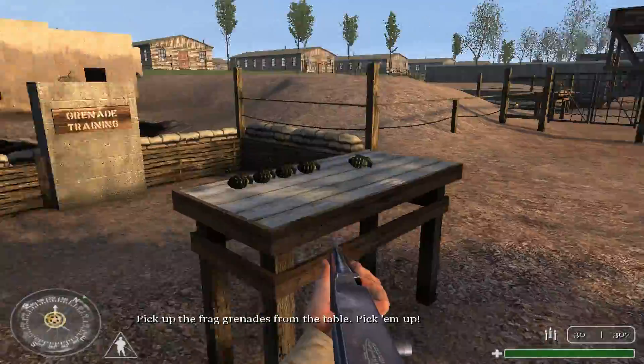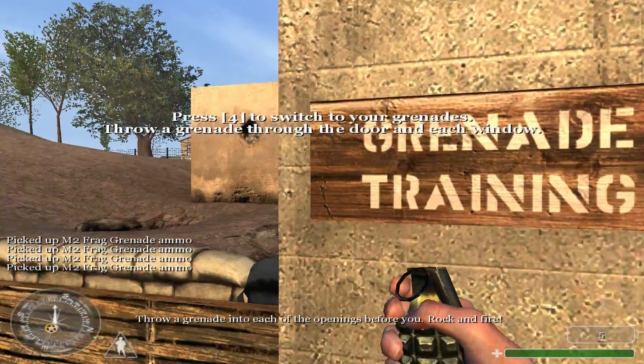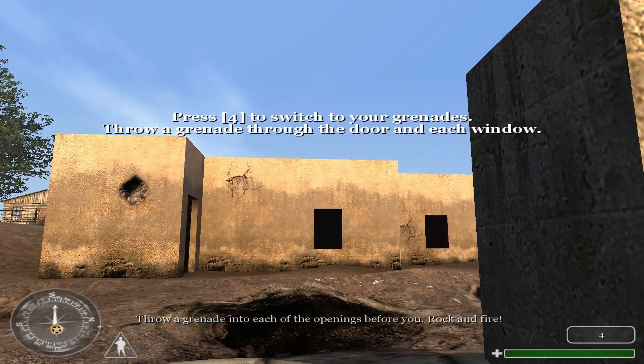Pick up the frag grenades from the table. Pick them up. Throw a grenade into each of the openings before you. Rock and fire!